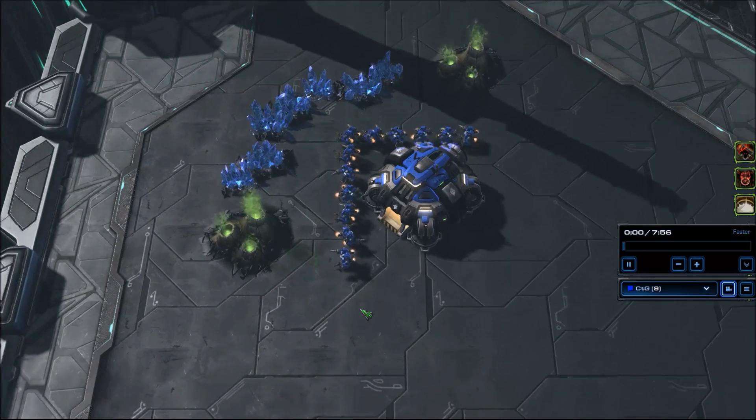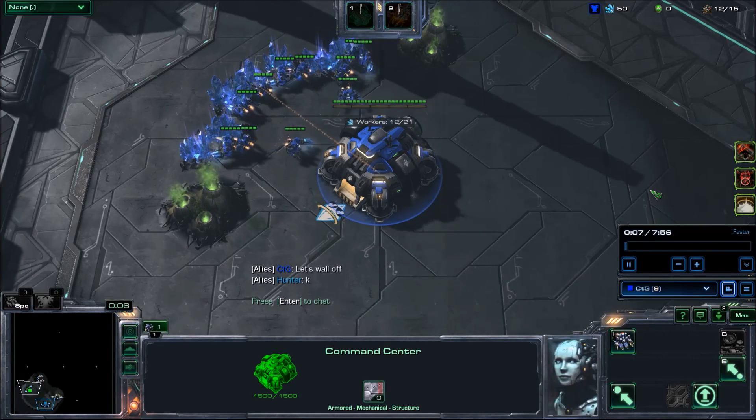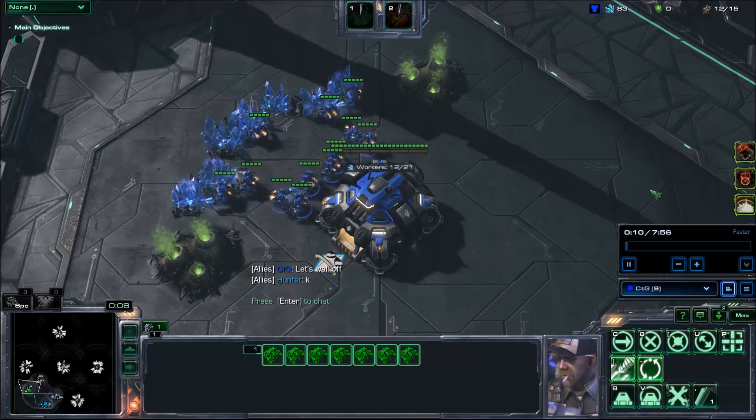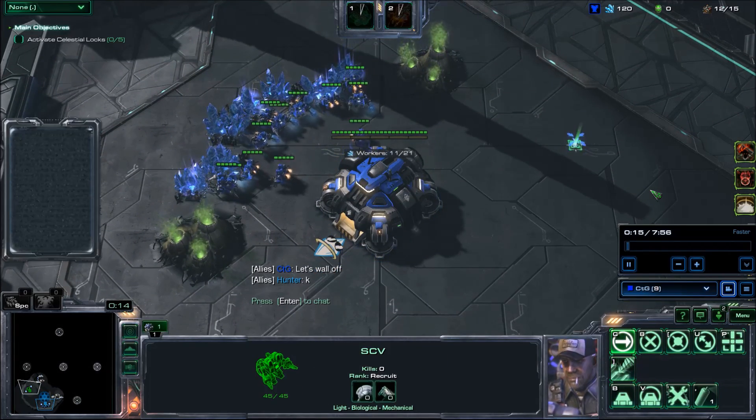Anything they touch will turn into one of them, and you essentially lose them. So let's do a little bit of cheese this game. We will be doing the Raynor-Artanis combo, and my ally Hunter is playing as Artanis.